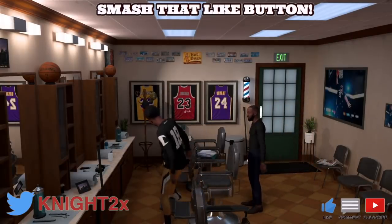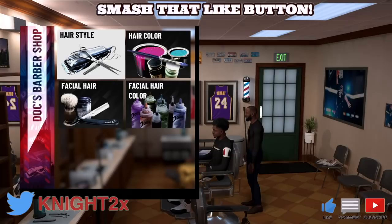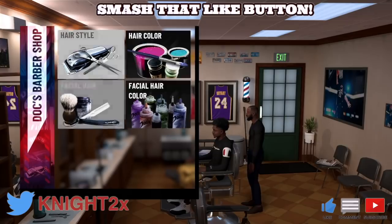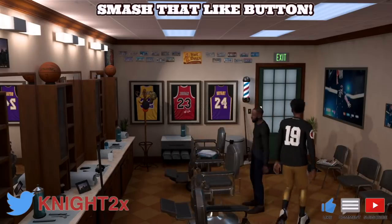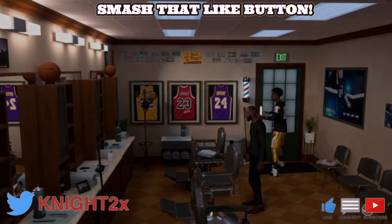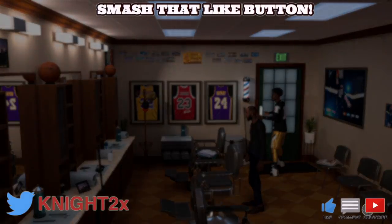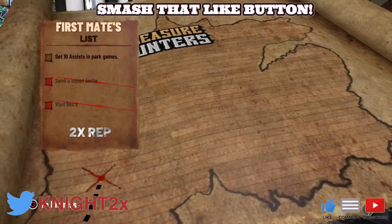I just went in and walked out — you can see the gold. I didn't even get a haircut, I just sat in the chair and walked out, and the challenge completed. The next challenge after that is to get ten assists in the game, which is self-explanatory.